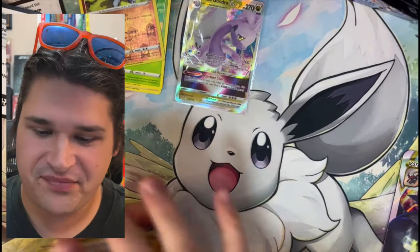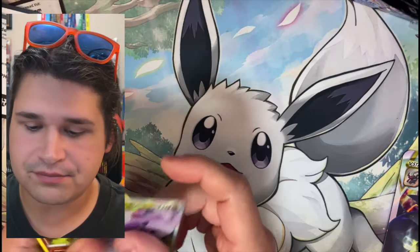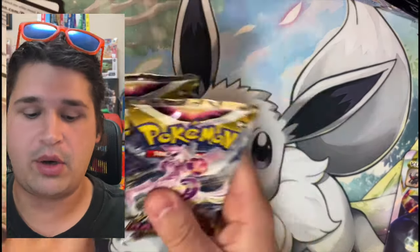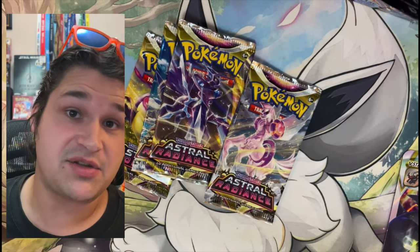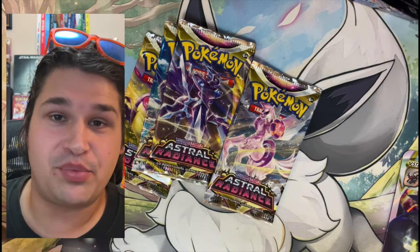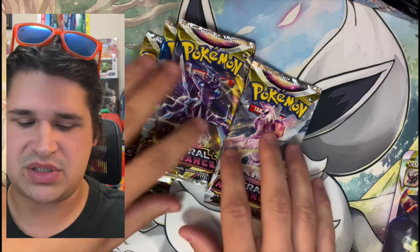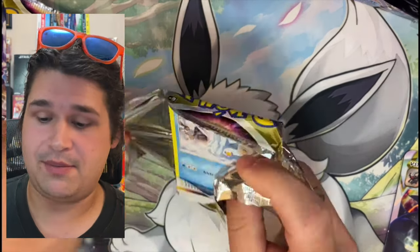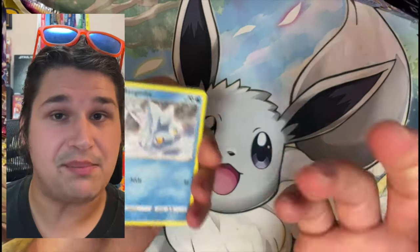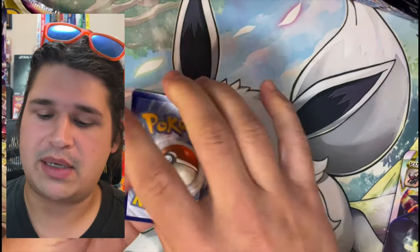That's Lost Origins — we didn't get any big hitters, which is unfortunate because there are some in there. However, we still have Astral Radiance. Maybe Astral Radiance can bring it home for us. We've got four packs to see if we can make some dollary-doos back — that is the first priority, otherwise we're already at a loss. Astral Radiance does have some pretty big hitters: we've got the Machamp which goes for about $125, Starmie EV around $51, and a couple of others under the $40 mark.